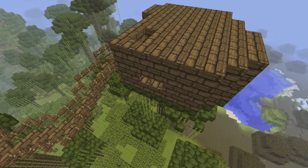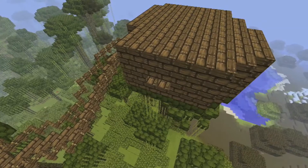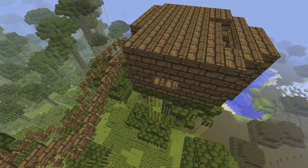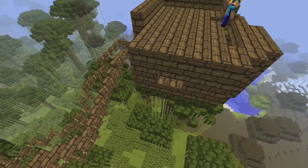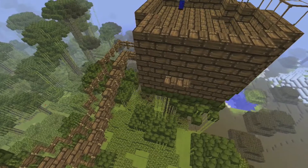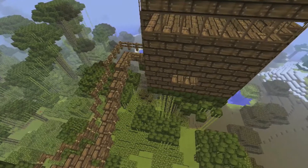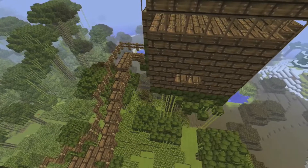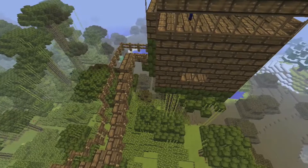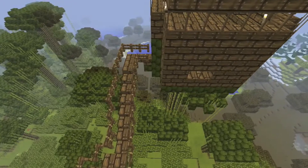I stuck some torches down to keep it all light before adding what I thought was a roof, but this was actually a floor for the second story, which I then built stairs up to. In the same way, I just followed this round to create the walls for this floor. As this was going to be more the bedroom, I wanted a wall of windows so you could see out on all sides.